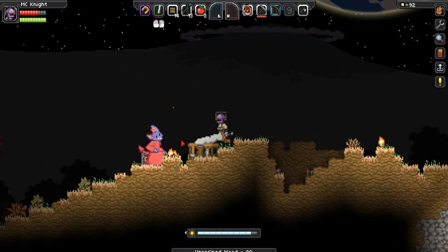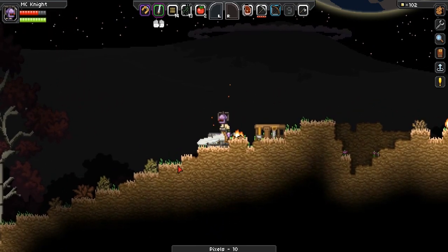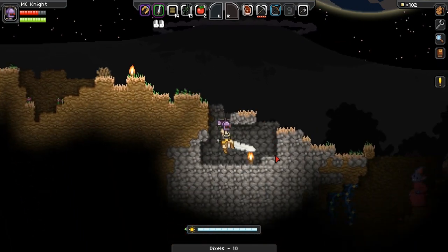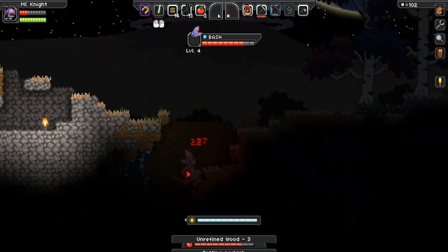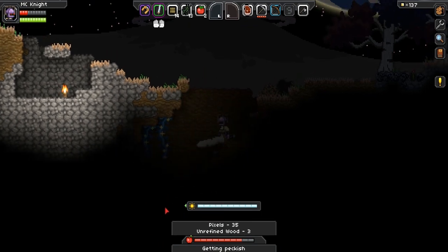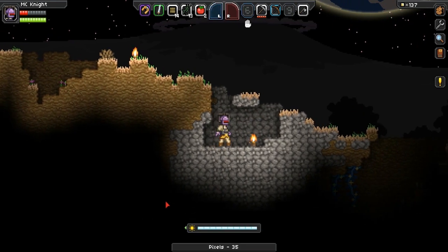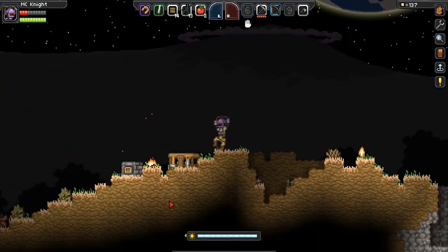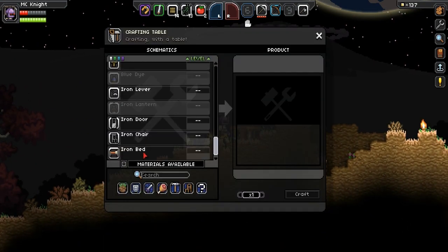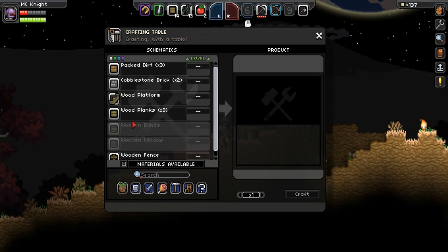They dropped pixels — okay let's go kill his friend then, because we need pixels for the distress beacon. Let's go kill this guy — there we go. He did quite some damage to us actually. Let's eat that. I think we might need to make a bed here, because I know that making a bed does actually recover health. So that might be nice — I just want to make a wooden bed, so let's go ahead and do that.